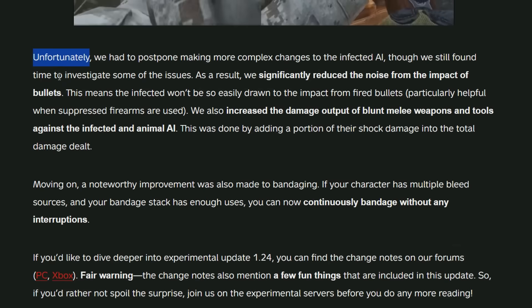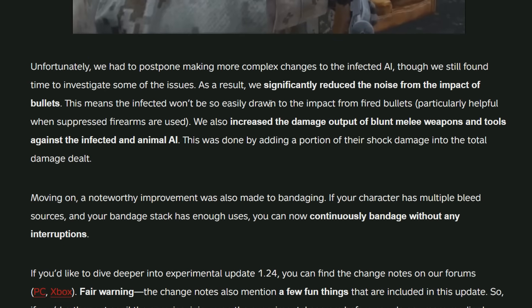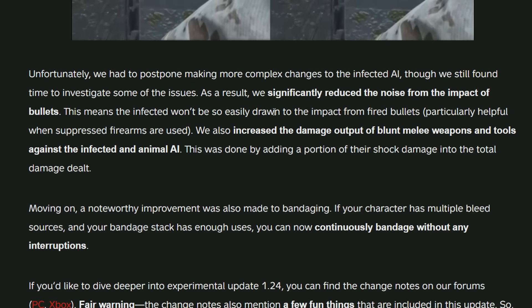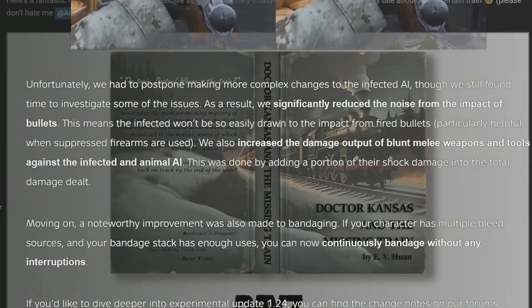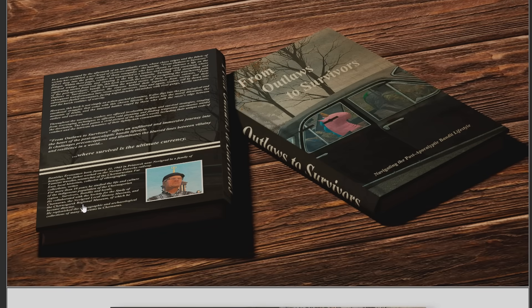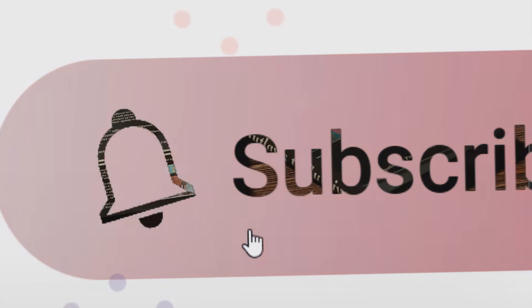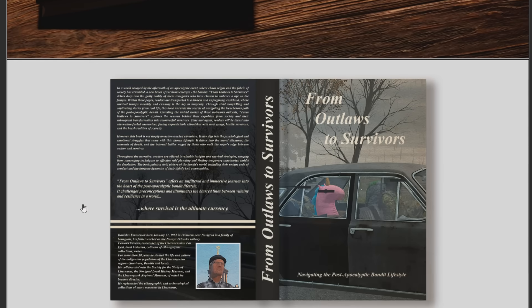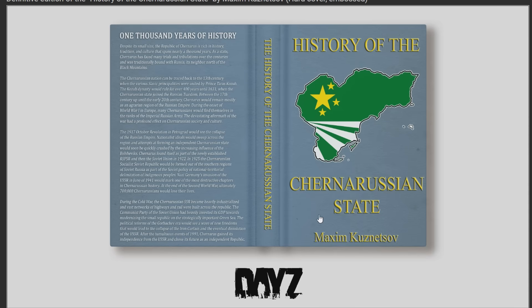In a future update, it sounds like we're going to be getting AI changes this year, which could be the major undertaking they're talking about. Those are the key details in 1.24 that everyone should know as a first look — I'll go into a lot more detail in future videos as usual. It's important to remember that this is a stability update for DayZ, focusing more on bug fixes and quality of life changes rather than new mechanics and items. Letting your feedback be known will help a lot with this update. Thank you for watching and have a good day.